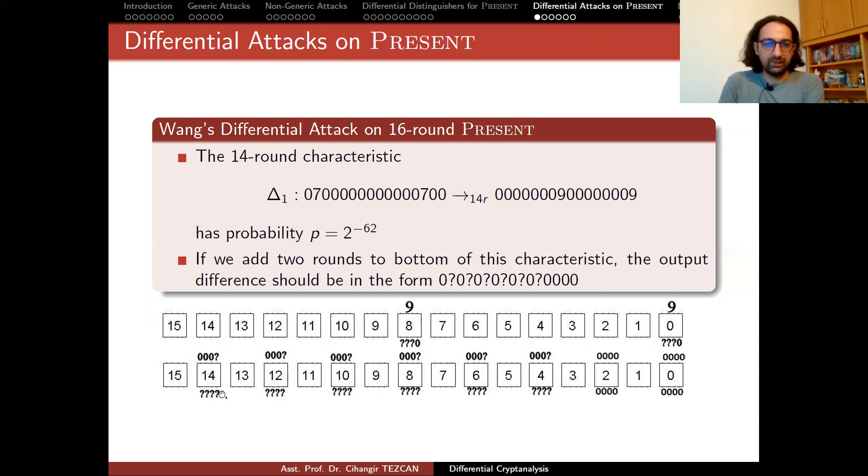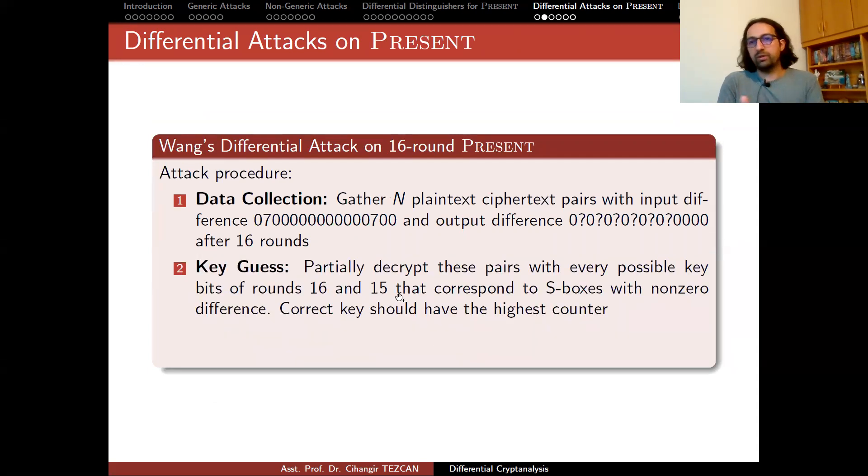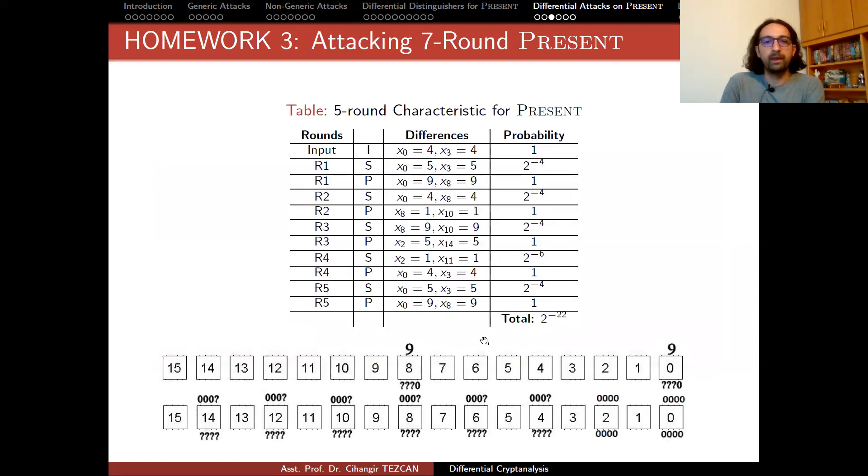Once you perform the decryption, you perform the inverse permutation and try to guess the key bits corresponding to those two S-boxes. Writing 8 bits here and 32 bits here means you need to guess 40 bits of round keys corresponding to rounds 16 and 15. Once you capture these 40 bits of the round keys, you can capture the others by exhaustive search. Since you already captured some part of the secret key, if you are attacking PRESENT with an 80-bit secret key, instead of 2 to the 80 encryptions, you now only need 2 to the 40.